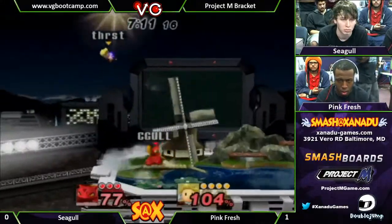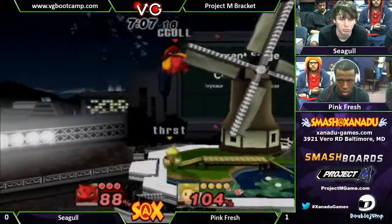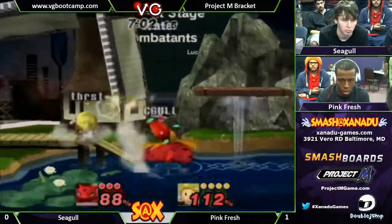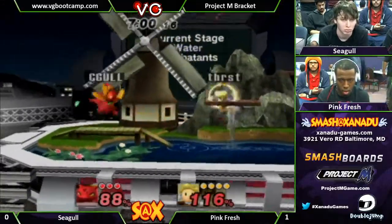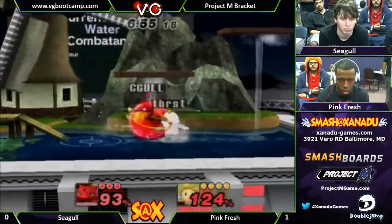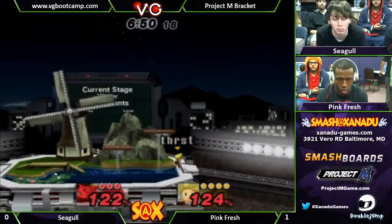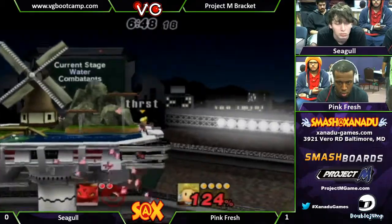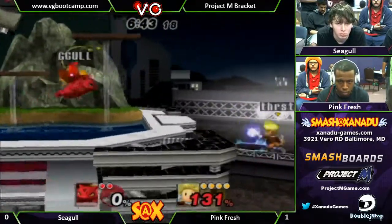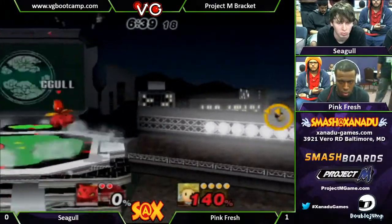This looks like an uphill battle right now for Seagull. Ivysaur is kind of a floatier character, so when he gets down thrown, it pops up a little higher than usual. That doesn't work on a lot of characters to be completely honest. Nice out-of-shield punish — up smash in this game is pretty silly. It's pretty fast, still pretty much just as strong, so it's just an absolute killer in this game.